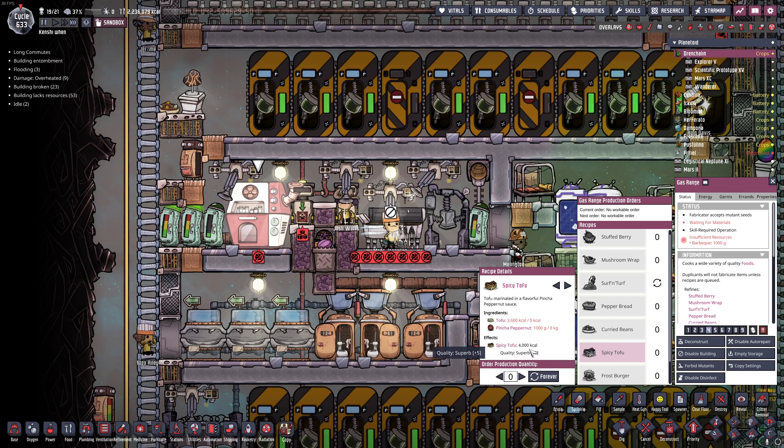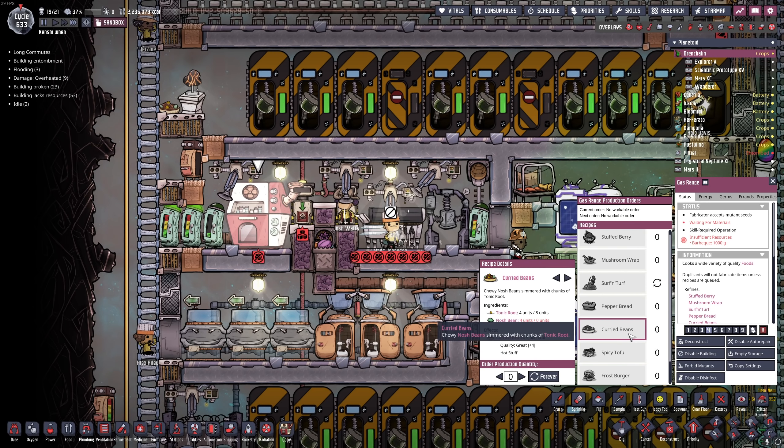It took 50% more nosh beans to make and didn't even give you as many calories, plus it requires a bunch of water. So curried beans is actually a massive upgrade. To feed 20 duplicants on pepper bread you would need about 1,350 kilos of water per cycle, plus about 250 kilos of dirt and some phosphorite. Curried beans on the other hand require ethanol, so you're feeding water to trees instead — you only need about 235 kilos of water as opposed to the 1,350 pepper bread requires.